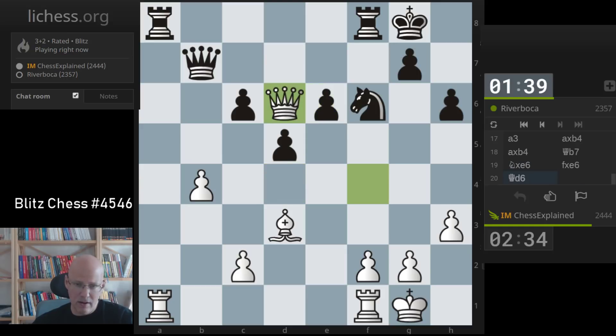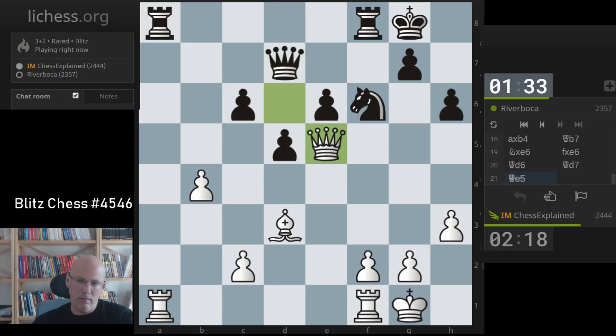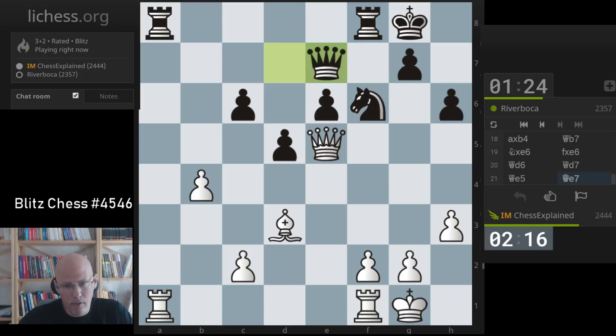He's got many things hanging: e6, c6, and there are tactics with rook tactics and rook a8 - he's kind of overloaded. Okay, this is a simple move that I did not take into account. I can be better probably by taking, but I probably shouldn't have taken on e6. Looking at this position, but it's not a problem - I'm not worse or anything.